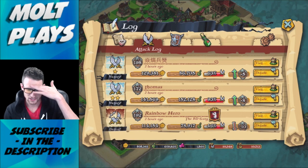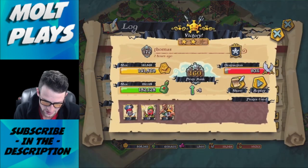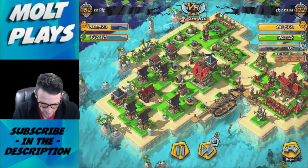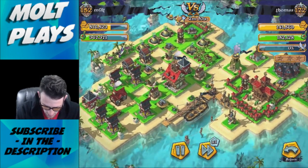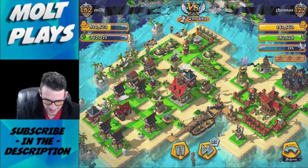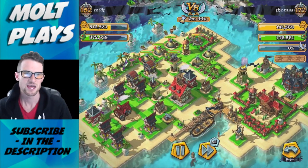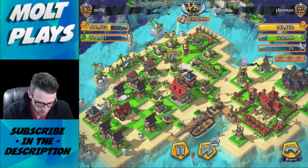We got 114,000 gold and 78,000 grog. This next one was really good - 93 percent. Let's replay it so you can see how well this attack went. We drop off at the top with our brutes, spread them all out, let them get in, drop off a couple of assisting troops, and then wait a little bit.